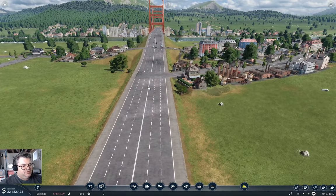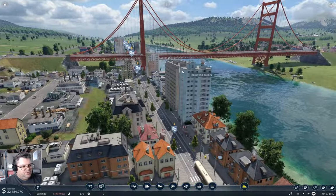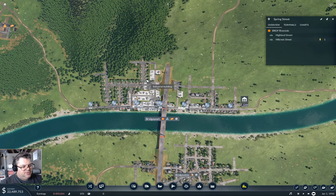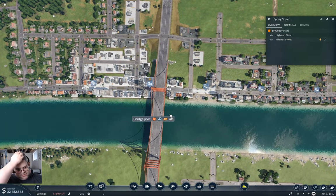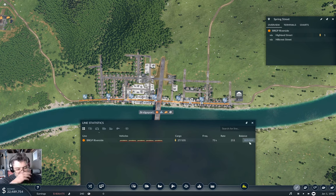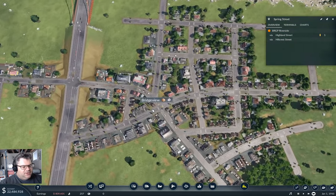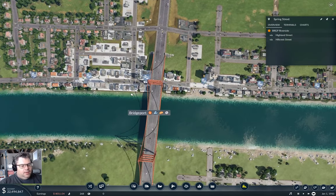That should get slightly faster traffic going over the bridge — that seems probably useful. We're getting things building up there. How's our coverage? We're not covering everything. It would be nice to put stairs up to a bridge, but I don't think you can. Looking at the lines, we have a slight profit on the tram line — that's cool.